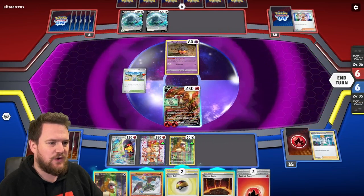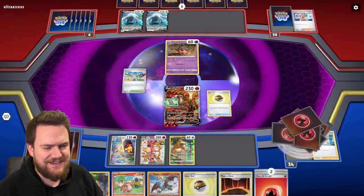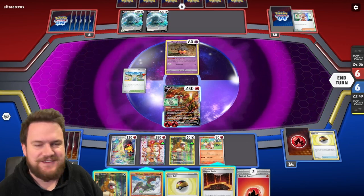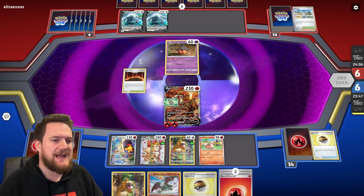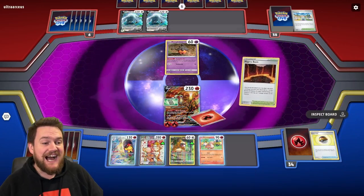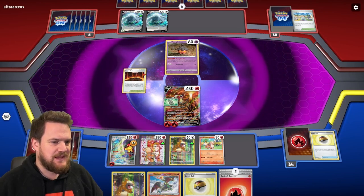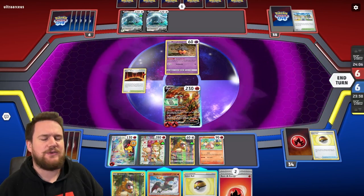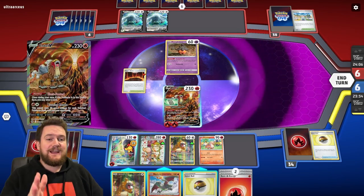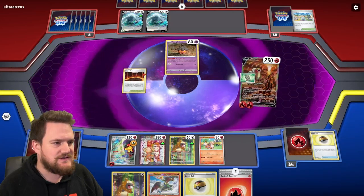We can grab ourselves another Growlithe, which is our only other one — a little concerning, but our opponent doesn't need to know that. We throw down the Magma Basin and attach energy to the Armarouge so we don't need to deal damage to Arcanine. Regardless, we're going to use Burning Rondo, and we can also use Fleet-Footed to draw a card.